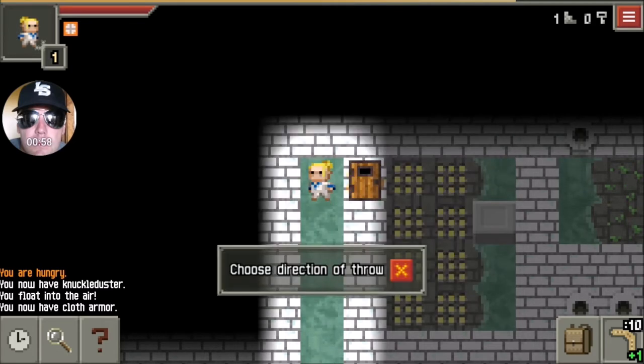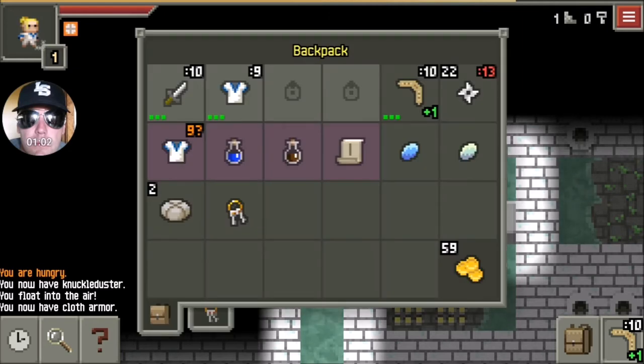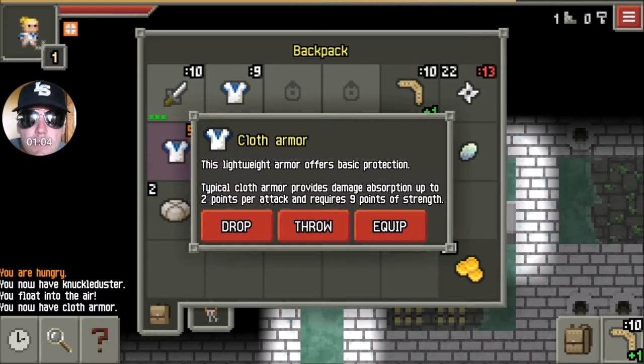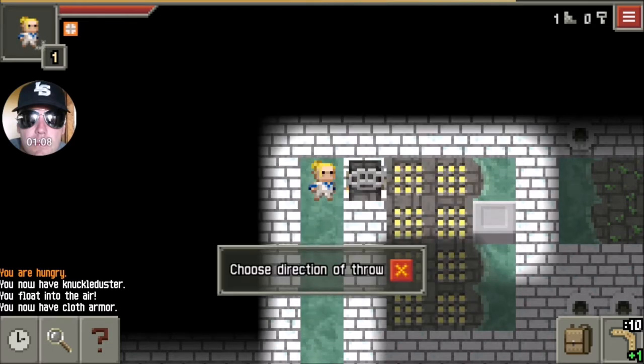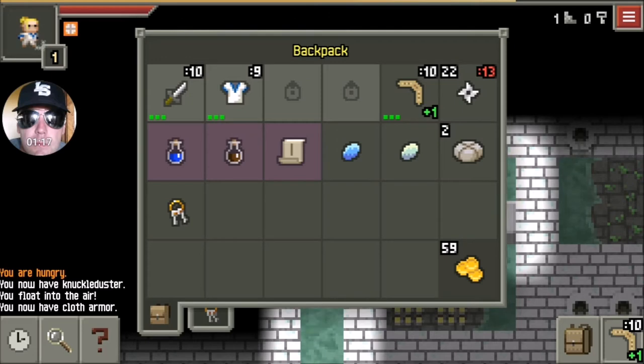So here - knuckle duster - I'm just going to throw that to open the door so I can see what's going on here. You don't want to stand in there when you do this. Just start throwing items on the traps that you want to spring. Notice how I threw it at the trap furthest away from me, because this cloud will spread, and you don't want to get trapped in it.